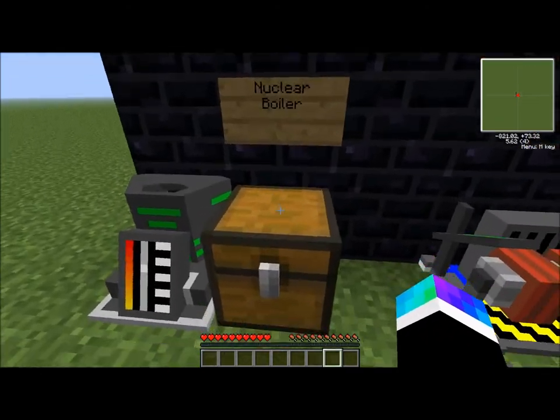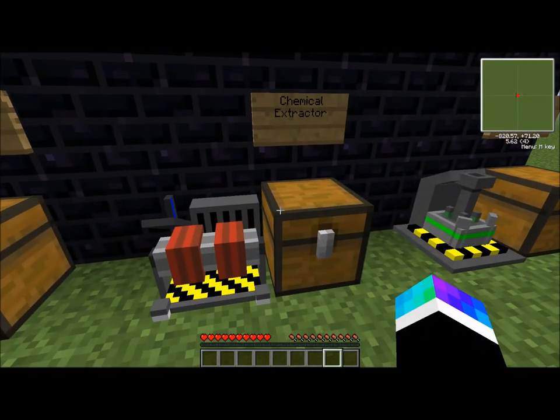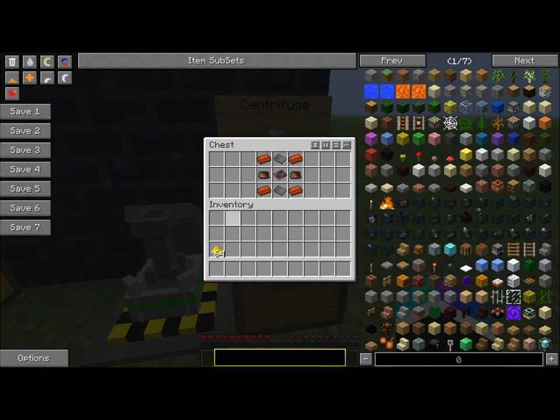I'll just show you how to make them quickly. This is how you make the nuclear boiler — just some steel plates, furnaces, a bucket, and a motor. For the chemical extractor, this will be the most expensive one: elite circuit, bronze, motor, steel plate. And then the centrifuge — just the advanced circuit.